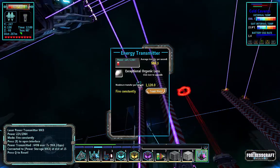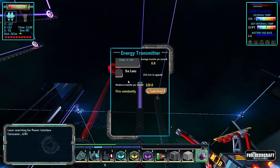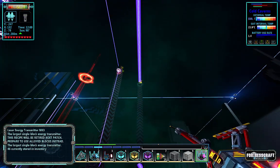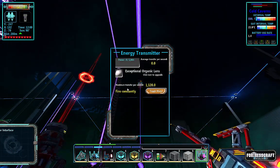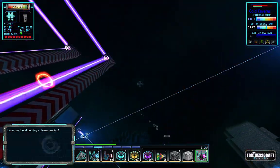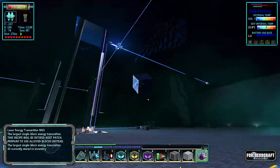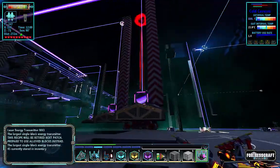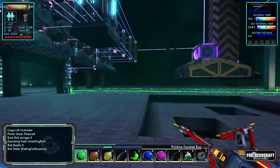Did I put a lens in that one? I did. I knew I was going to do that — put a laser somewhere way behind it. Okay, so these now have power. I can now start sending the massive amount of rack rails that I need to send down there. I wonder if I can use a huge hopper — we're going to try it.